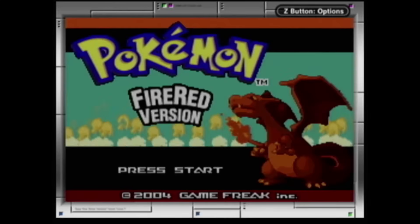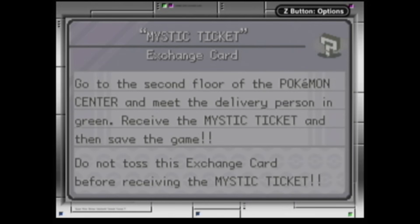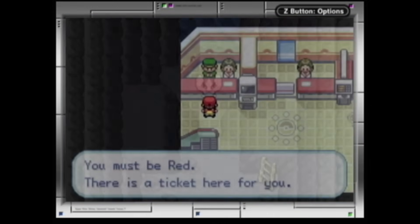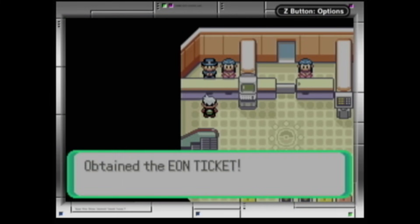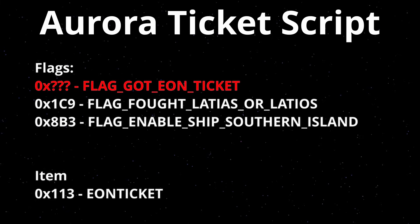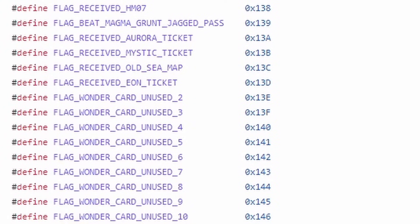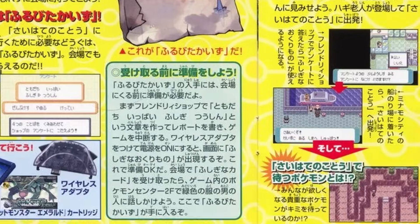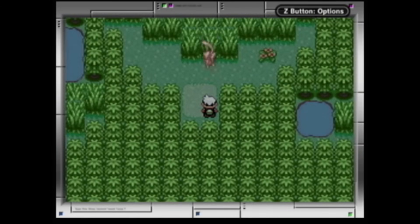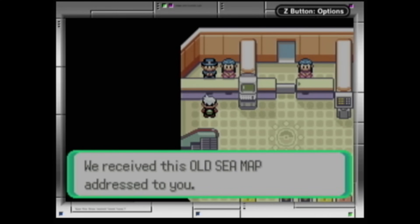Let's go through each event. First the Mystic Ticket — with it we can go to Navel Rock to fight and catch both Ho-Oh and Lugia. Next is the Eon Ticket, which lets us go to Southern Island to catch the other Eon Pokemon. Since this event was never released through Mystery Gift there's no flag for having already obtained the ticket, so we used an unused Mystery Gift flag right below the flags of the other events. The last of these ticket events is the Old Sea Map, never released outside of Japan. With it we can go with Mr. Briney to Far Away Island, where you can play Hide and Seek to eventually fight and catch Mew. The dialogue of the script is unique for this event, but it works exactly the same.